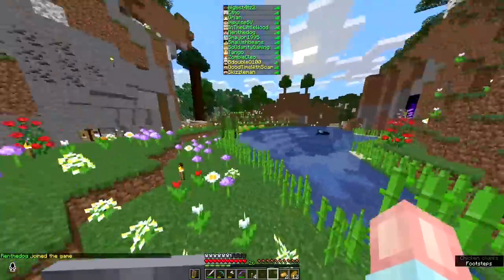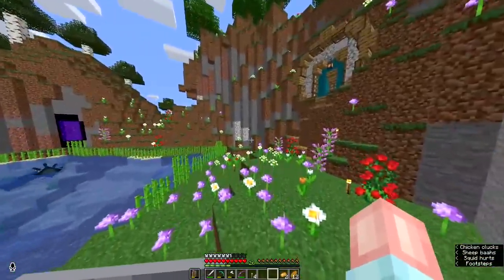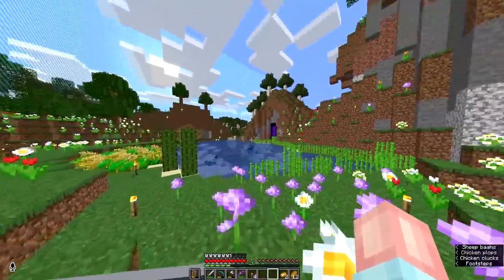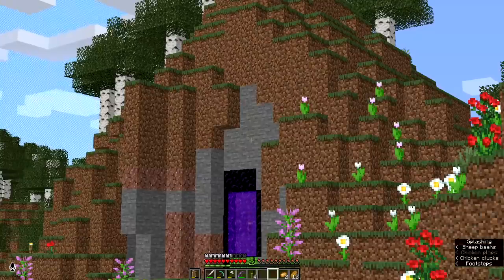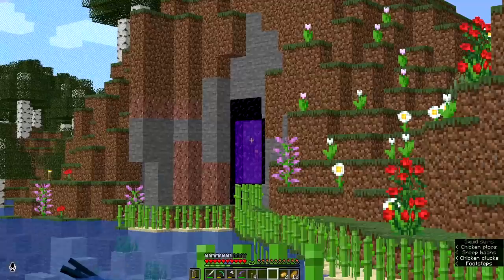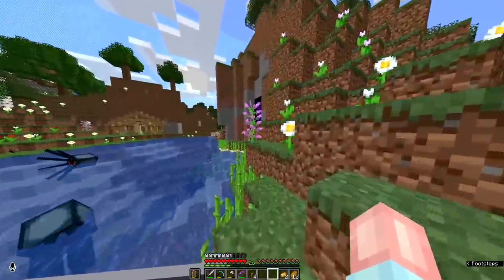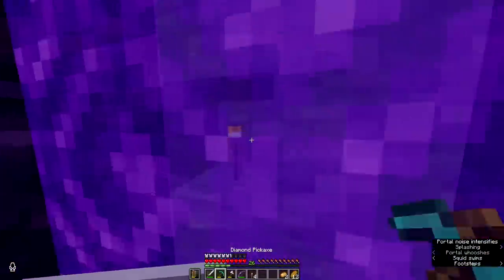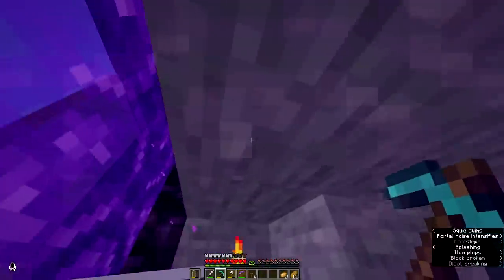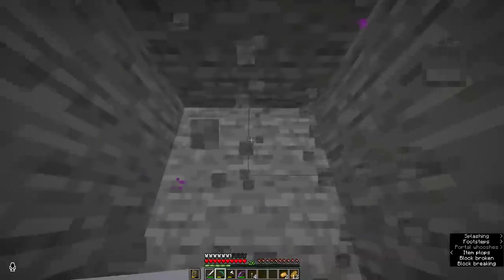If I hold tab we can see that everyone else is on green apart from B-Dubs, Scar, and Skizzle. I'll be interested to see if anyone dies today. Today's goal: I want to hollow out some more of this mountain and make our enchanting area in there. I'm going to put it on the other side of the nether portal and also make the nether portal a little bit more built in.